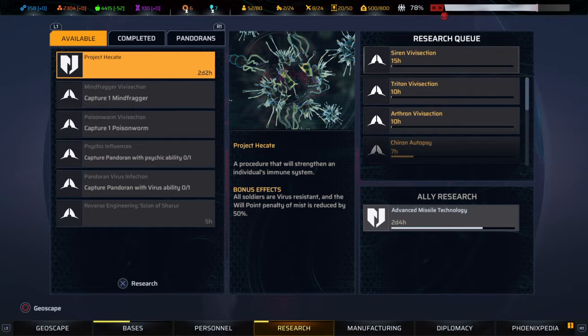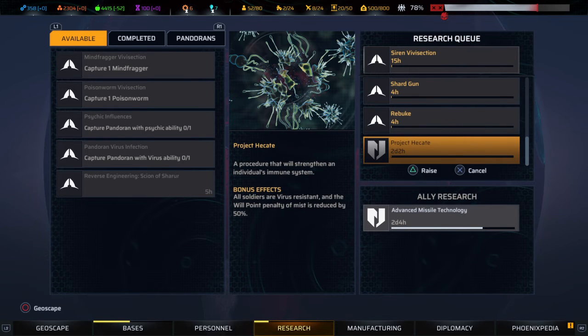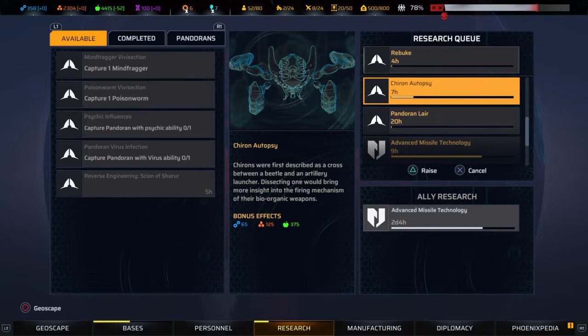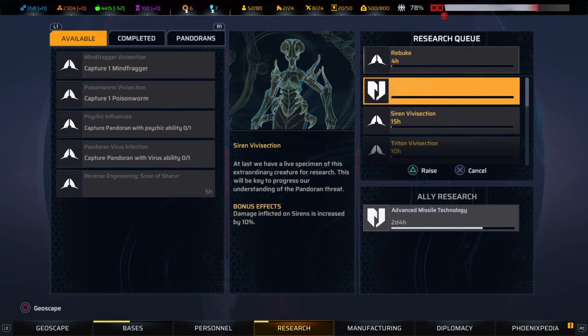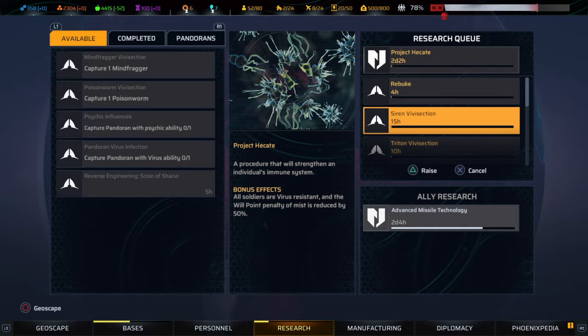Project Hecate — what is this? A procedure that will strengthen an individual's immune system. All soldiers become virus resistant and the will point penalty of miss is reduced by a fifth. Definitely that one first! Then the Siren Rebuke — two days.